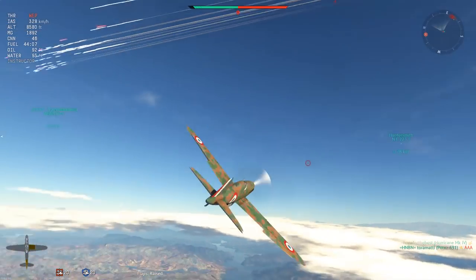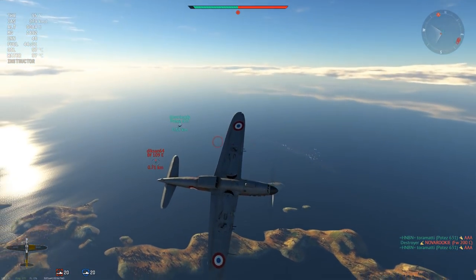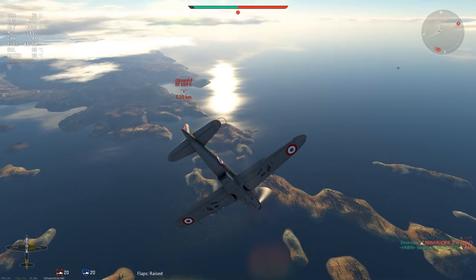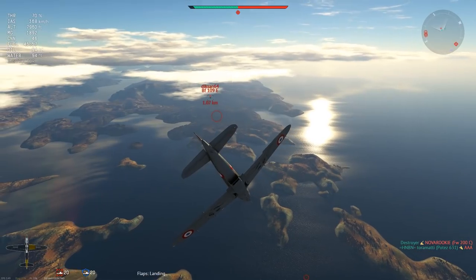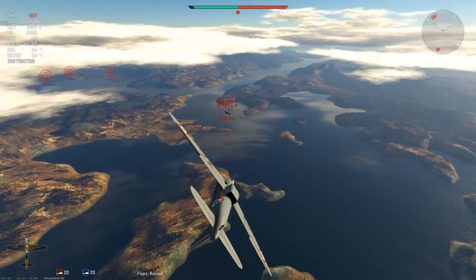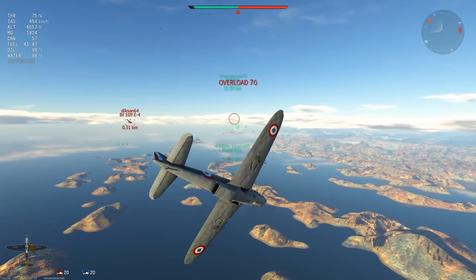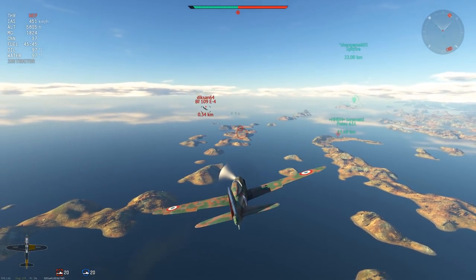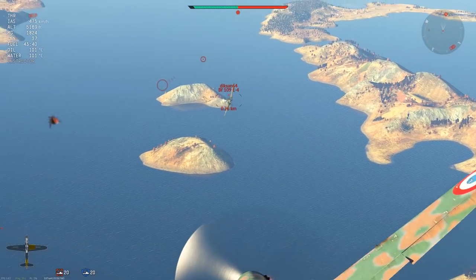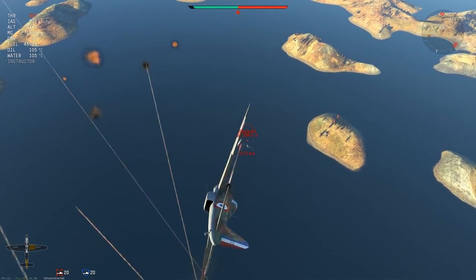Cross over nicely — an ally engages with a short burst causing the 109 to bug out, which gives me just enough room to complete the turn. The 109 continues turning to re-engage but I'm going to get my guns around first. He sees that and tries to dip underneath — short burst, we get a hit but nothing critical. I manage to complete the turn and drop in on the 109's rear. The 109 knows he's in trouble and attempts rolling maneuvers.